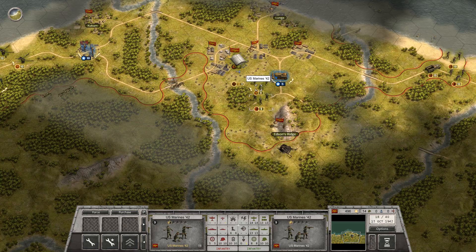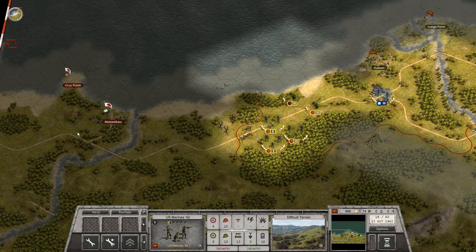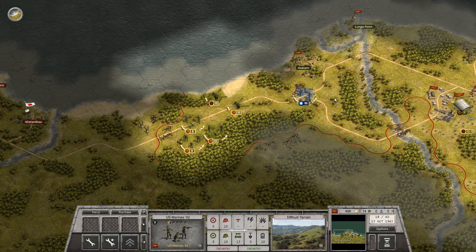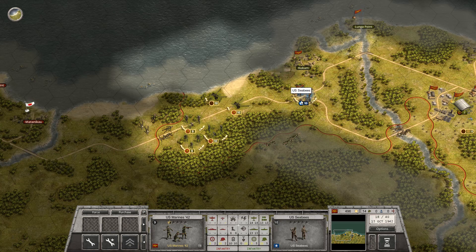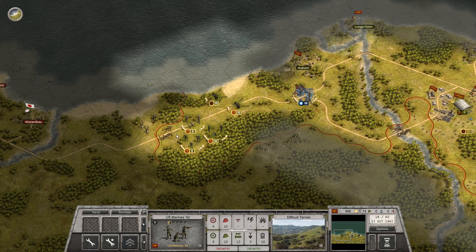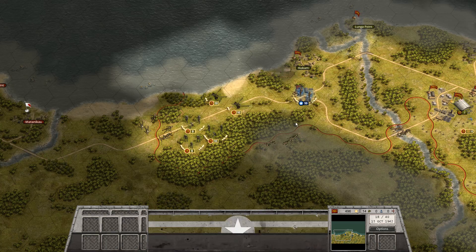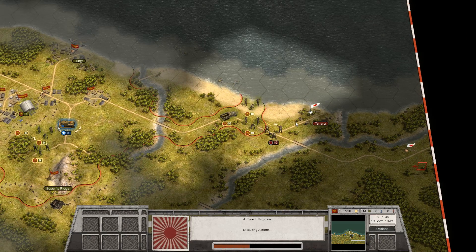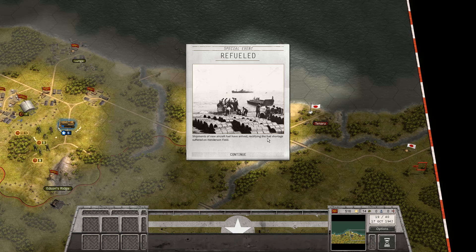Our line here will still hold until we see what other Japanese troops are coming. Because if anything we could purchase and drop new troops in right here around our little city. And if we have to get a tank to mobilize they'll be able to reach it in about a turn - so that's a good holding spot. Heavy infantry. Shipments of new aircraft fuel have arrived, rectifying the fuel shortage suffered at Henderson Field.